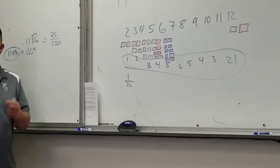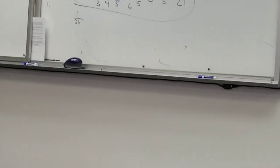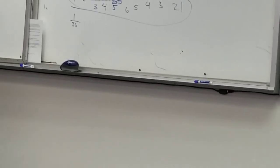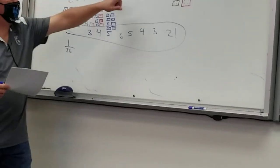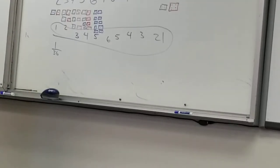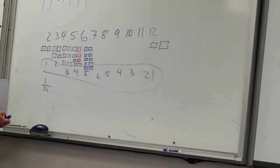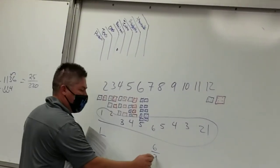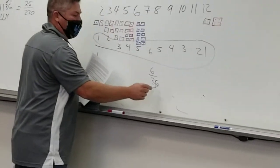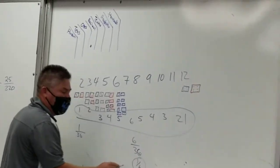You're going to want to write this down because the next question asks: what are the possible sums of two dice? That was easy - two through twelve. And then it says: what's the probability of rolling a sum of seven on two dice as a fraction? Sum of seven on two dice as a fraction is six out of 36. Six out of 36. What does that reduce to? One sixth. One sixth of the time. So what's the probability as a decimal?